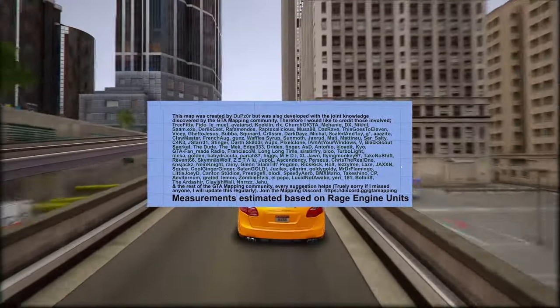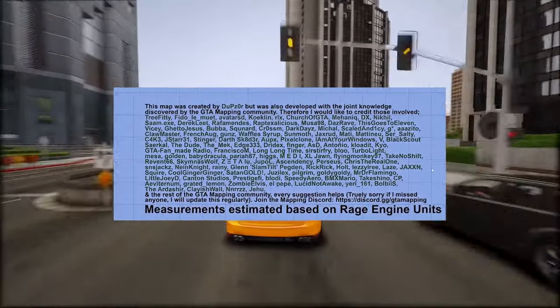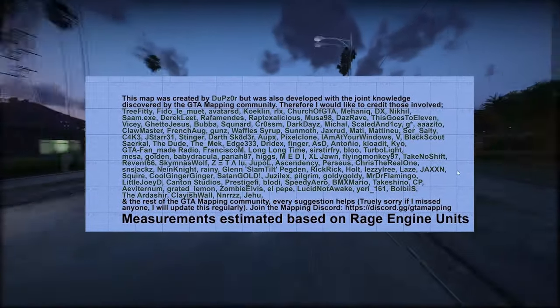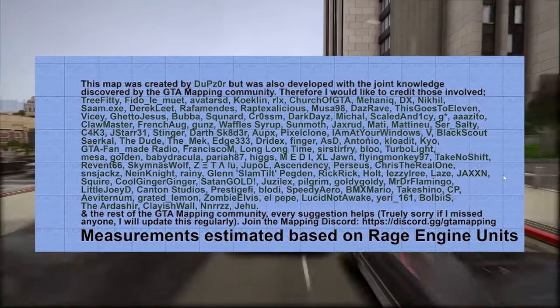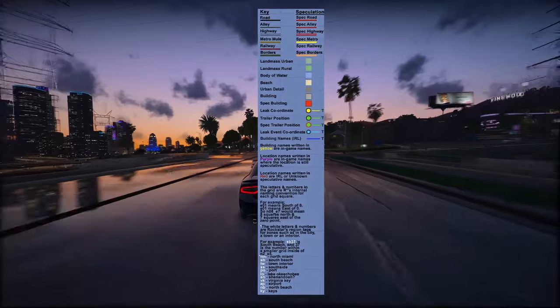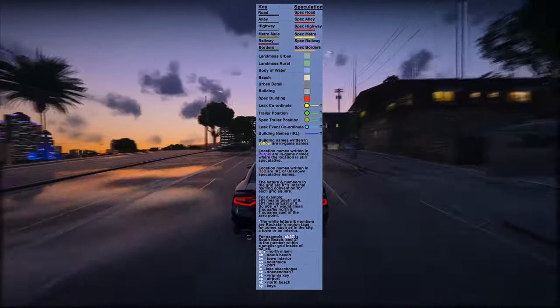Let's start by examining the mapping project itself. It's been some time since our last update, and there have been notable changes to the map since then. This iteration represents the most recent version of the GTA 6 mapping project, spearheaded by Dupi's Zero R. Below you'll find a roster of contributors, and it's worth noting that this list has been recently updated.